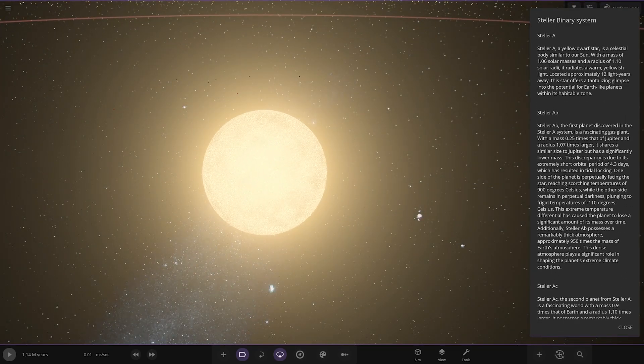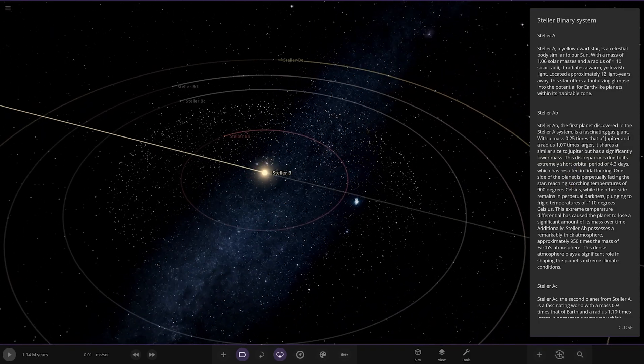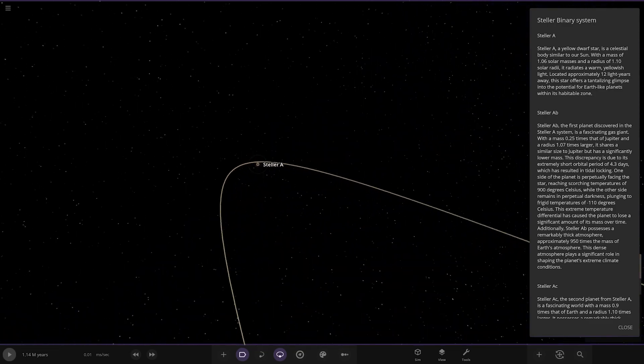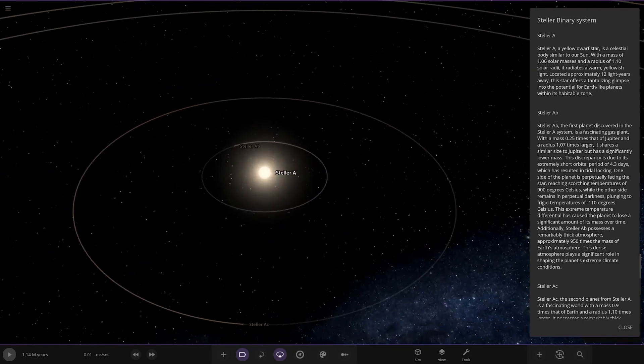Right, so Stellar A — a yellow dwarf star. It's a celestial body similar to our Sun with a mass of 1.06 solar masses and a radius of 1.1 solar radii. It radiates a warm yellowish light, located approximately 12 light years away. This star offers a tantalizing glimpse into the potential for future Earth-like planets within the habitable zone. We're looking at Stellar A here — there's the barycentre in the middle.